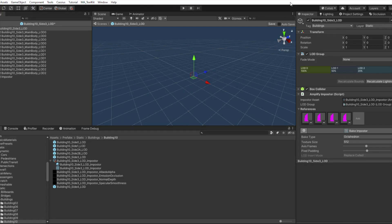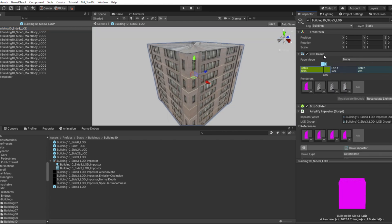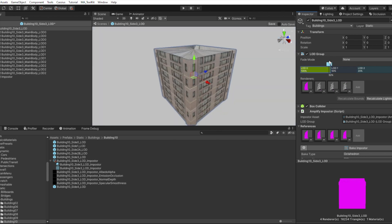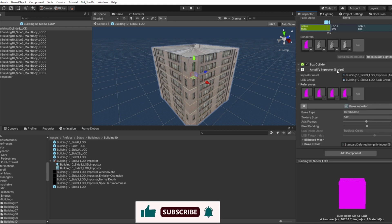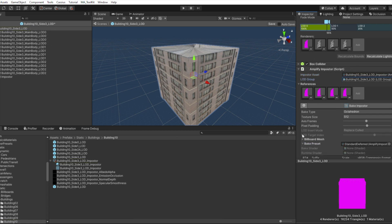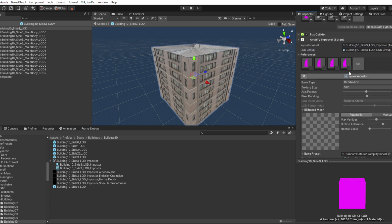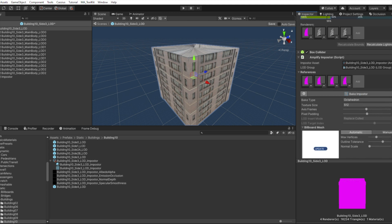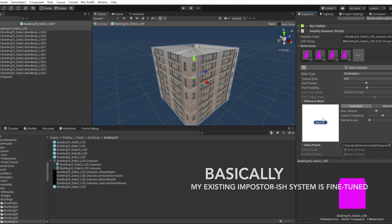I'm always striving to shave off a millisecond here and there in a never-ending quest to optimize performance in Mile High Taxi. If you're a Unity developer, you've probably heard of Amplify Impostor. If not, it's basically a tool to transform distant 3D objects into 2D images to save on system resources. I picked it up on sale a week ago and started trying it out with my game. While the tool is great and I do recommend it, Impostor was actually costing me more resources than saving me, so I ended up not using it for this game. I won't go into the reasons right now — instead I'll show you how I'm currently optimizing the game and why it ended up being more performant that way.